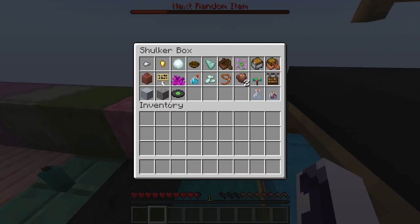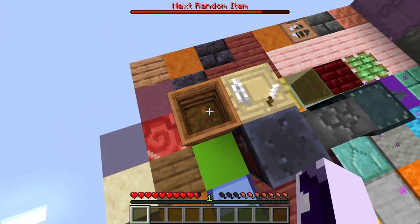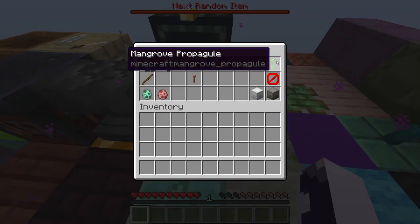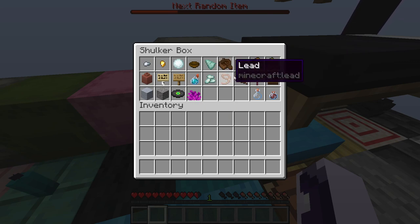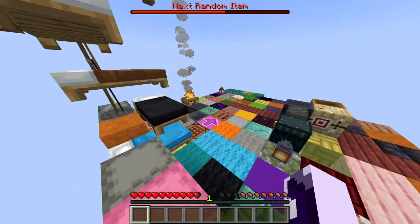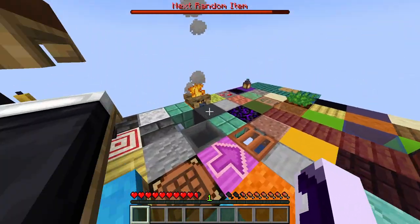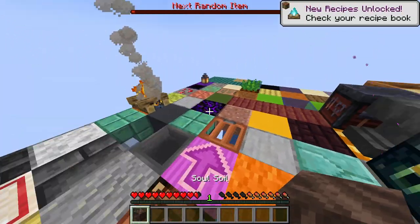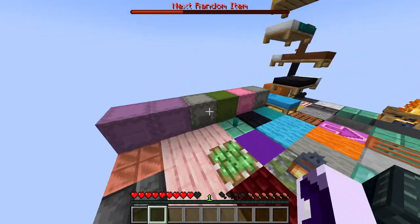We don't have many items. I wonder if you can plant this — I'll keep one. We'd appreciate more dirt, not signs or bubble coral. We're out of everything — we really need a tree sapling. The only tree sapling I don't want is dark oak because for a dark oak tree to grow you need four saplings.